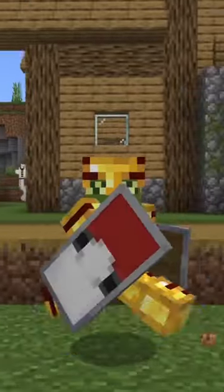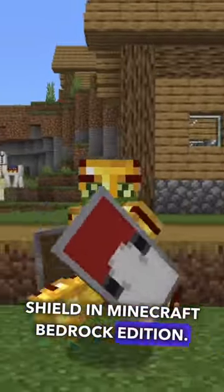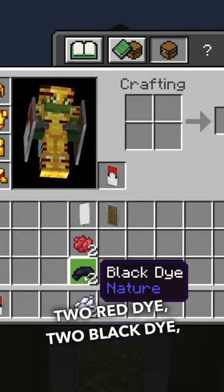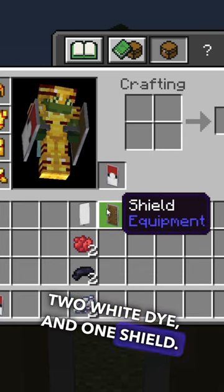How to make a Pokeball banner shield in Minecraft Bedrock Edition. You need one white banner, two red dye, two black dye, two white dye, and one shield.